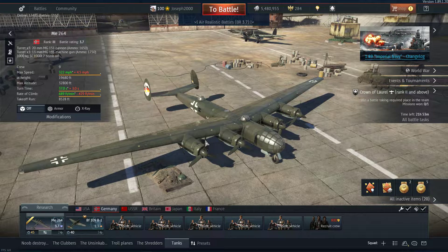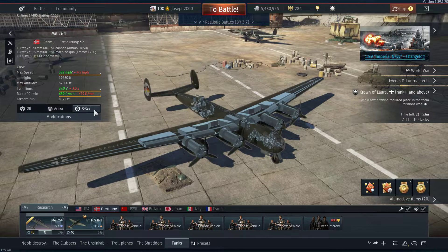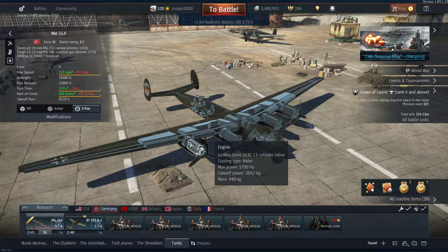We're going to start out with the engines. We have four Junkers Jumo 213Es, which produce around 1700 horsepower on normal and 2052 on WEP. These things push this aircraft into the sky — it wants to climb, and it actually climbs really well for a four-engine heavy.